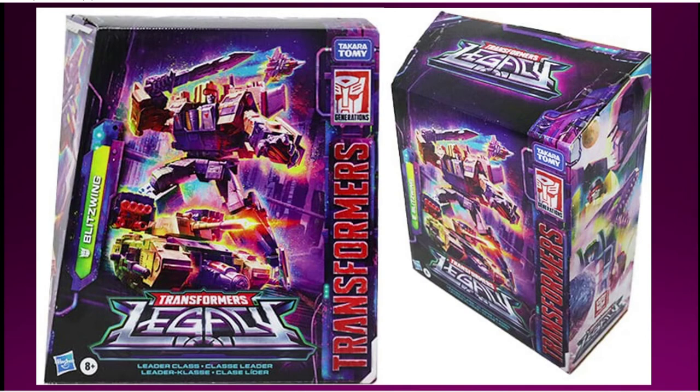Then we can look at Blitzwing's packaging. We've already seen the toy, but you can see where you attach the big, mega, colossal, fiery hand things. Those can probably be attached to Menasor — maybe. It'd be interesting if you could do that. They look kind of pointless on the toy there, but here's the packaging.